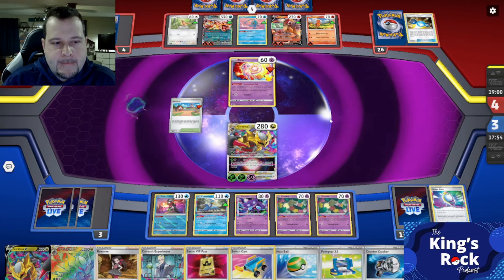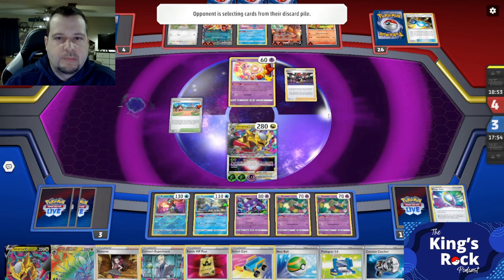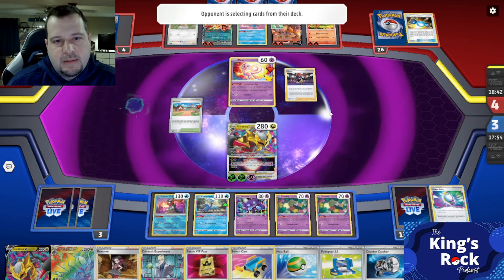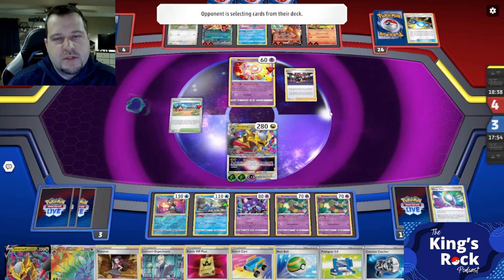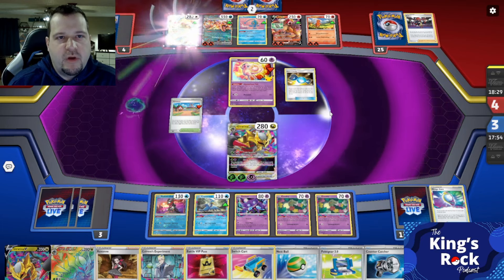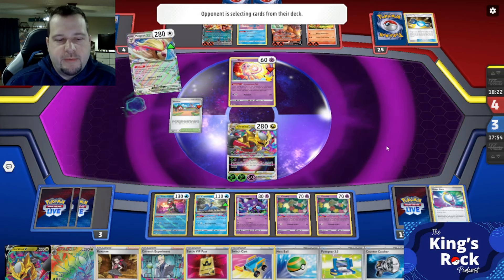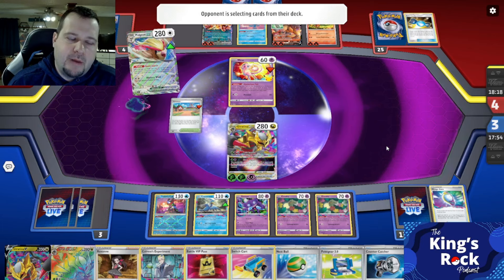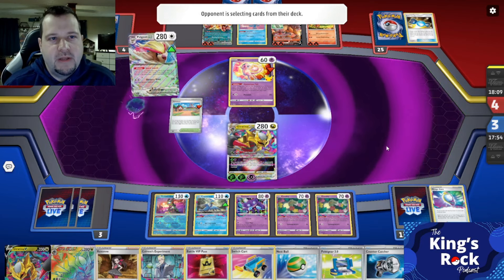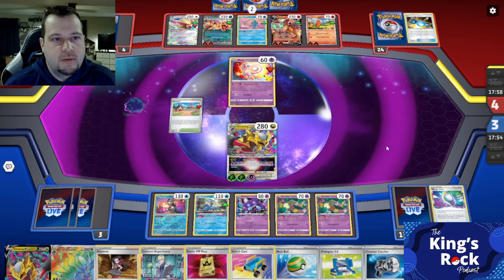They loaded up another Charizard, Raihan to load it up again. I probably should have just Lost Impacted instead of Star Requiem. If I Lost Impacted the Entei, I still would have the Star Requiem for the Zard. I still have another boss. I'm ahead in prizes, so I should have Countercatchered — that's the big thing. If I Countercatchered, I would still have the boss available for the Pidgeot. I could boss KO the Pidgeot with the Lost Impact, and then go down to one prize.